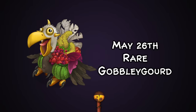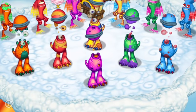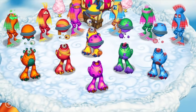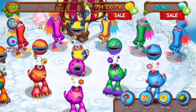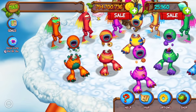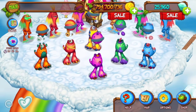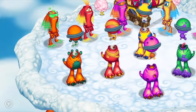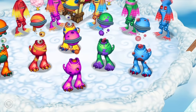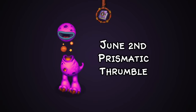On June 2nd we got Prismatic Frumble — also my favorite prismatic design throughout the year. It doesn't even look like Frumble anymore — you've got the planets vibe again, which Shelby also took on. I love this vibe; I want to see it more in prismatic designs because it takes them so far. All the different planets are just so cool.